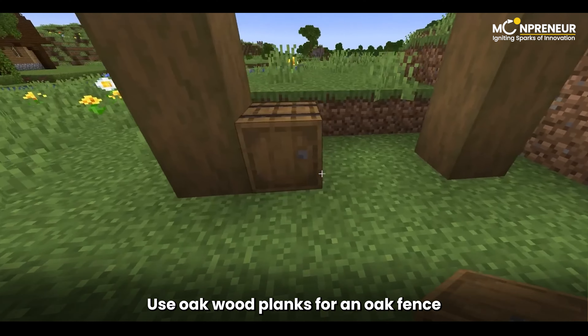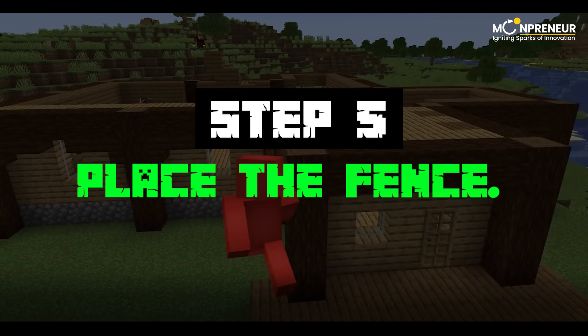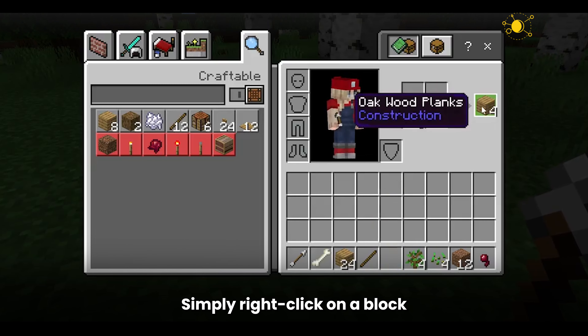Step 2: Turn the wood into sticks. Now that we have our wood planks, let's turn them into sticks. Simply stack 2 wood planks on top of each other on the crafting table and voila! You've got 4 sticks ready for action.